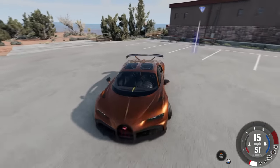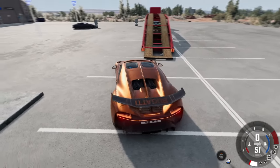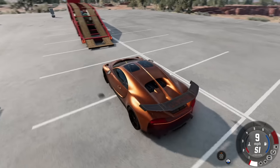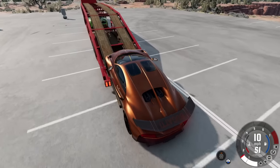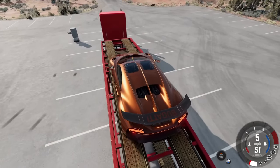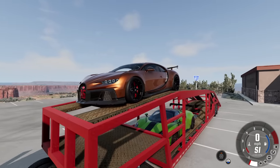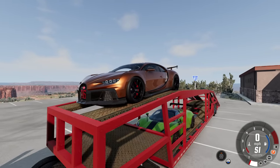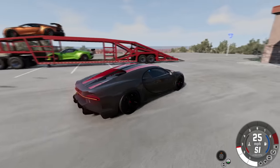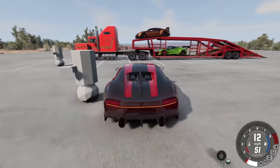The Bugatti's pretty wide but I think we'll be fine. Let's try going forward and hope it doesn't rip off the front bumper — and it actually worked quite well! Holy man, that's so cool. Now the tricky part: there's no stopper on here, so just set the parking brake, shut the vehicle off, and hope it stays. We've got millions of dollars sitting on the back of this trailer right now.